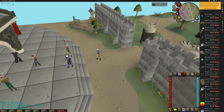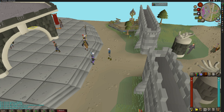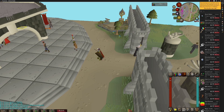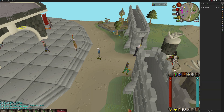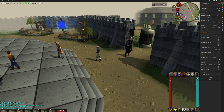First thing you need to do if you don't have it already is get RuneLite. Then go to the top right and you'll see the Plugin Hub — click that, type in 117, and install 117 HD. Then go back, type in 117 HD, turn it on, and it's all running.